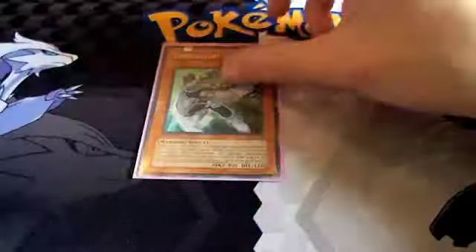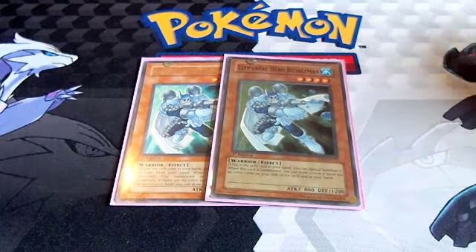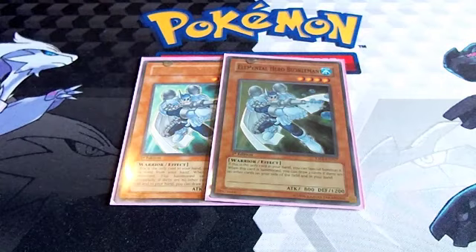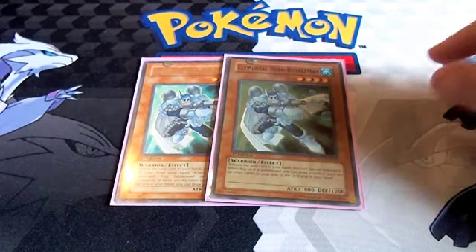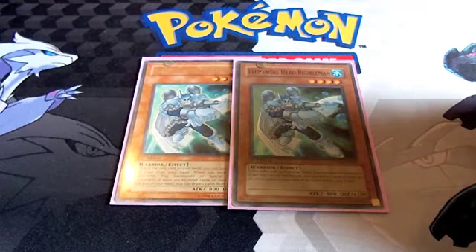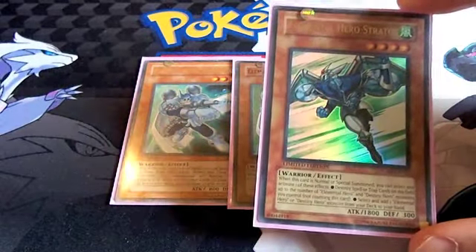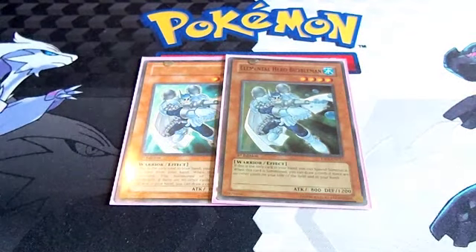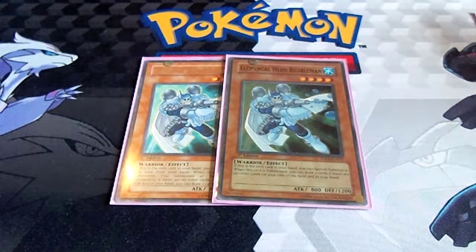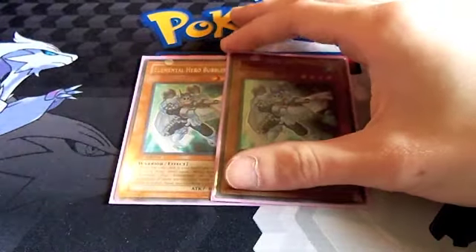Speaking of Abyss Dweller, we've got two Elemental Hero Bubbleman. These guys are great for going into Abyss Dweller — the Mermail matchup is pretty tough, and this helps you get that Abyss Dweller out. Bubbleman is just good because he gives you those Xyz summons quickly. Because I've restructured the deck to focus more on elemental heroes, I wanted more Bubbleman targets. He's one of the best draws you can get in a top-deck situation late game.